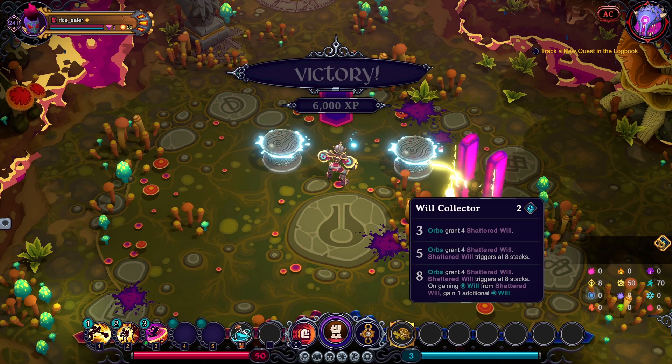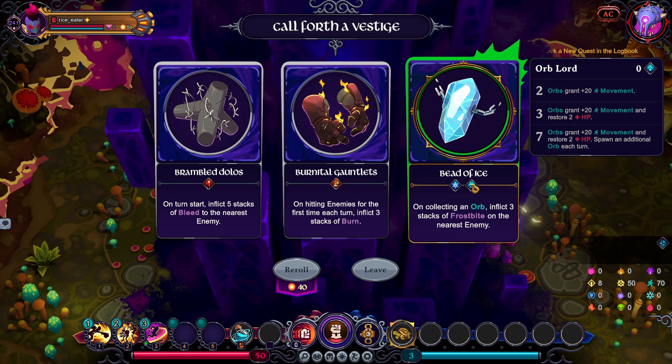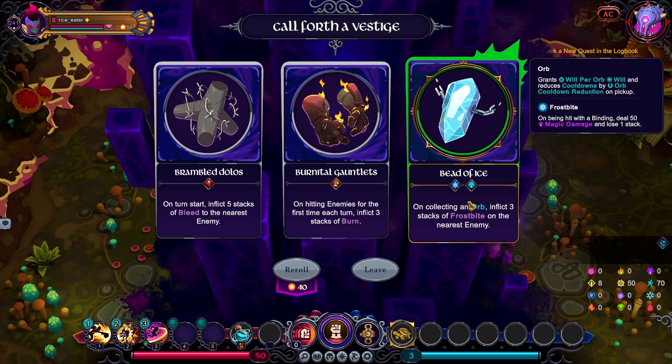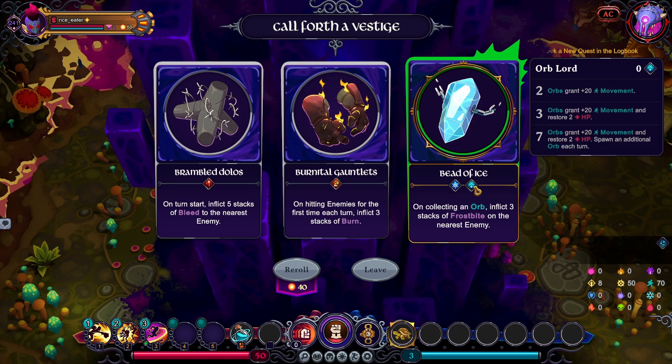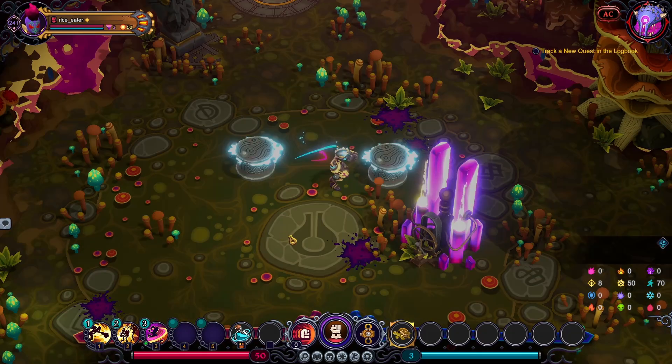Two Will — I'm gonna get another Will, that'd be great. Oh, there's another good option: Orb Lord. Anything that does orbs I can really leverage. If I get Orb Lord 7, I get three orbs technically after a second turn if I manage to grab at least one orb. I'm picking that up right now.